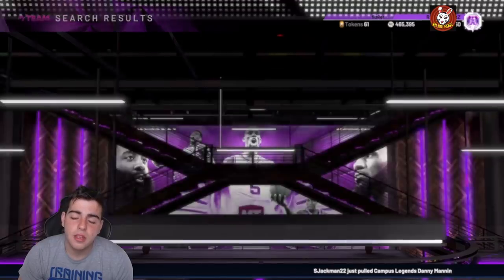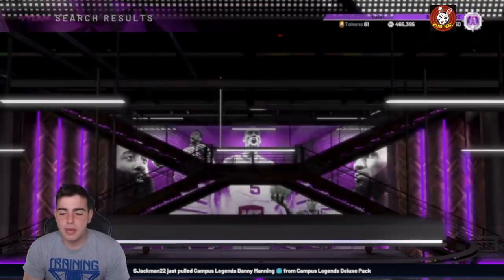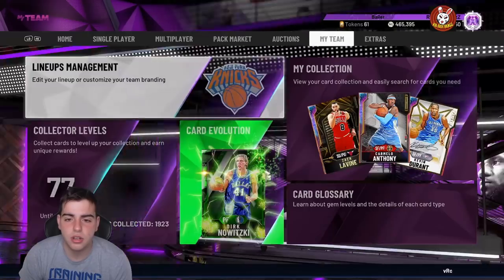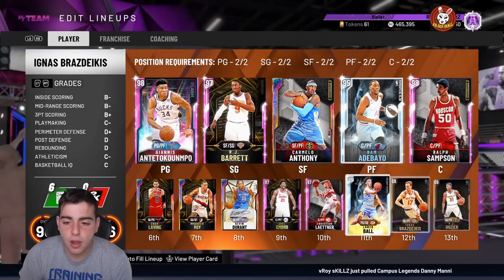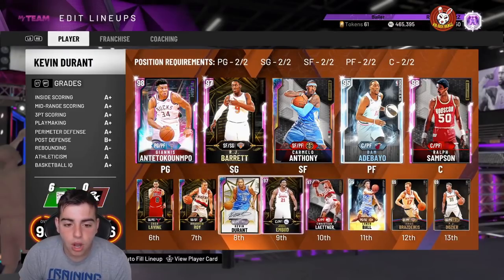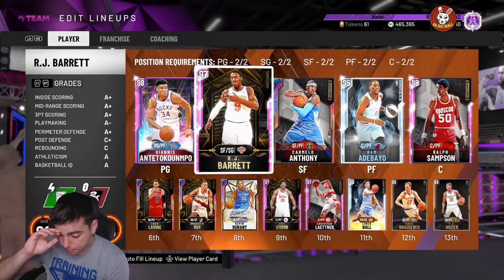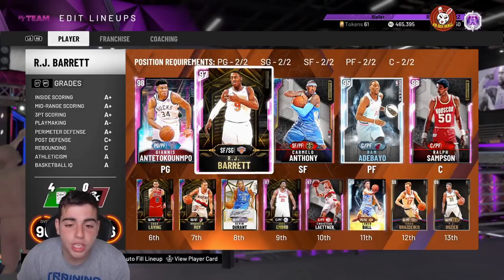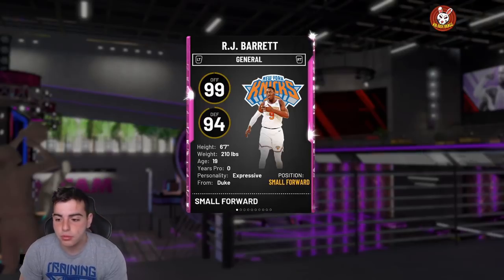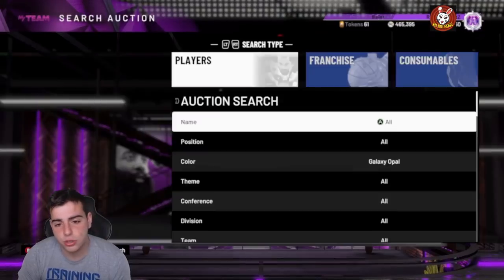A lot of snipe filters have been really dry since Friday — there was a mini market crash and it hasn't been the same. Here's my squad I'm running in the stream. I went 11 and 1 with this squad. Lonzo Ball is my MVP — he dunks on any opal. RJ Barrett is a green machine; I'm literally one of those guys doing trailing threes. This card is disgusting — one of the best releases in the game, I don't care what anyone says.